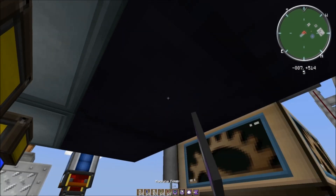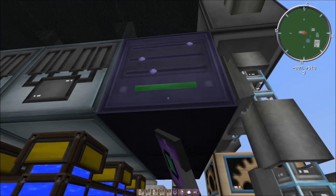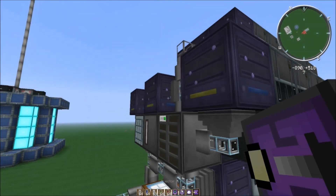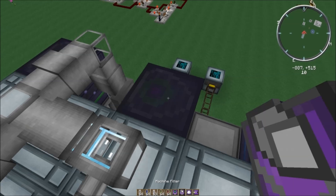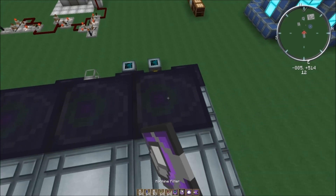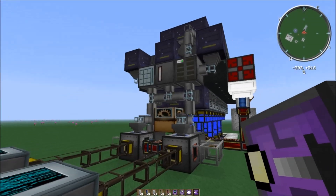For the other routers that are pulling items out of the machines and putting them back into the AE system, you need all four: item filter, machine filter, speed boost, and ejector. I'm going to go around now and slot those into all of the routers. You do need to hold shift. Our upgrades are all slotted in, so now these machines can be configured to run properly.